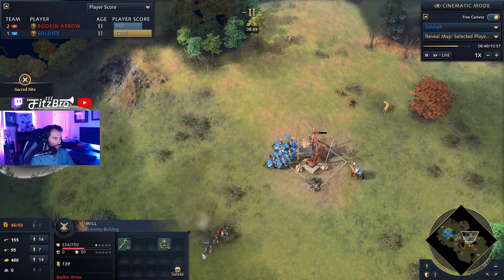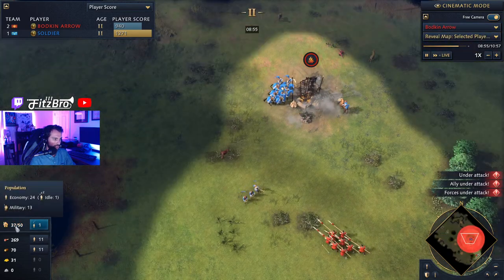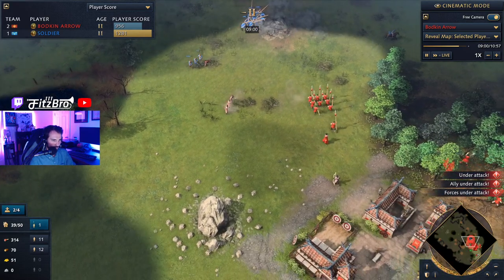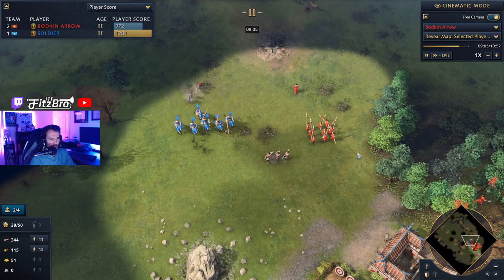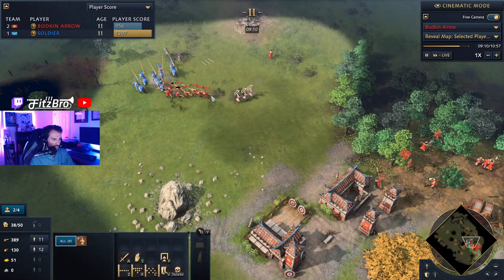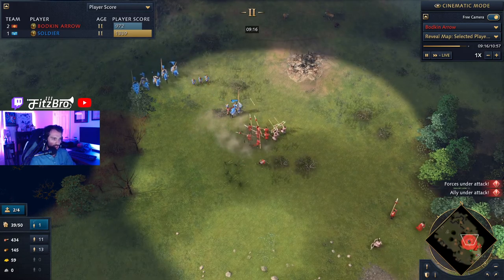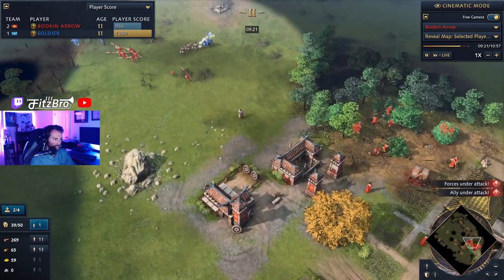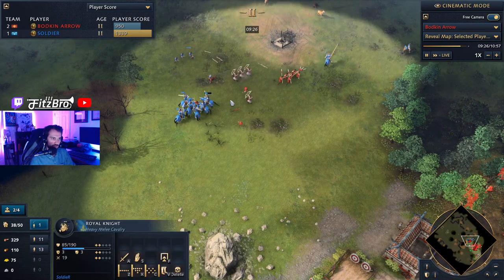Looking at the score, Soldier is clearly in the lead — 36 economic units versus Bodkin Arrow's 24. If that isn't a difference between these two civilizations, I don't know what else is. Bodkin Arrow hasn't made any huge missteps; he made the spearmen you'd want to counter cavalry. But they're just able to get the runaround on you. It's really hard to keep all those villagers safe, and he's slowly falling further and further behind.